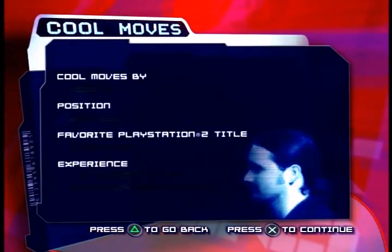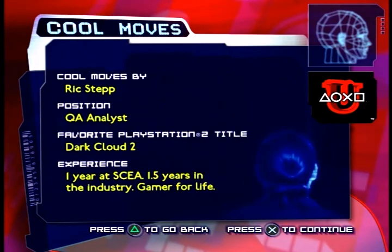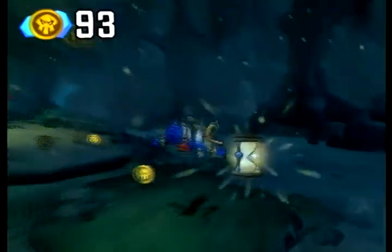Hi, my name is Rick. Today I'll be showing you a cool move for Sly Cooper. It's a shortcut to help you get through the time trial to open up the bonus commentary. This shortcut is for the Dread Swamp Path.